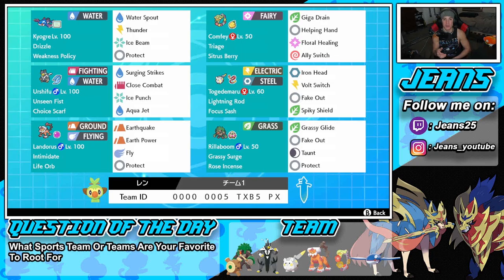Middle right is the one and only Togdemaru — one of my favorite Pokemon to use on the ranked ladder, just super fun and super off-meta, which is why I like using it. It's steel and electric type with lightning rod, so you can actually protect your Kyogre a lot with this. We've got focus sash so we don't get one-tapped, iron head and volt switch for STAB and pivoting, fake out for flinches, and spiky shield for protecting and dealing damage on physical attackers.